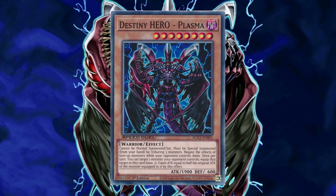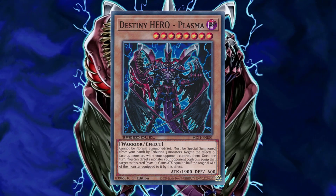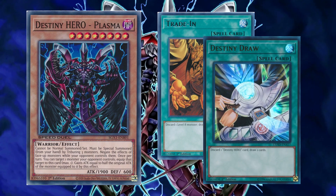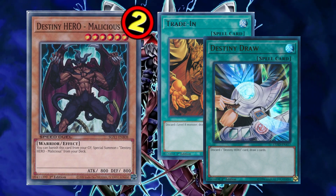I do feel like Plasma is decently searchable, but it has the potential to end up dead in hand. To mitigate this risk you could run Trade-In, since Plasma is level 8, adding a little bit of card draw to your deck. But there is actually a better option in-archetype — Destiny Draw is unlimited, so running a minor Destiny engine for card draw and board presence, with admittedly only two Malicious at the moment, might also work.